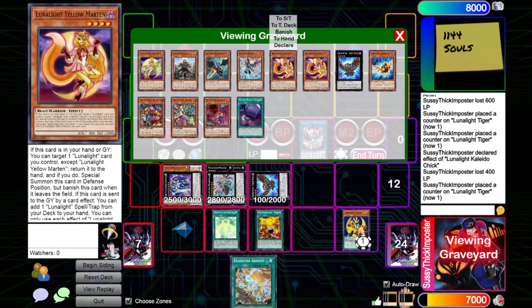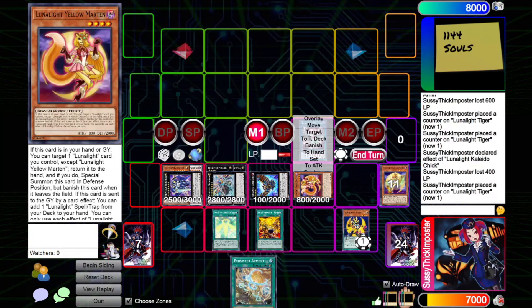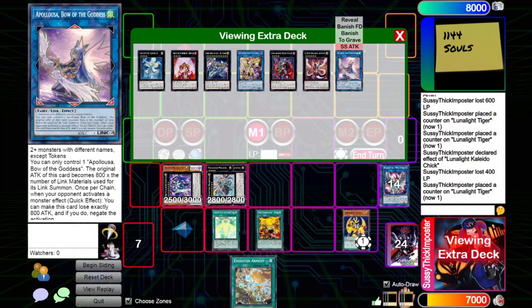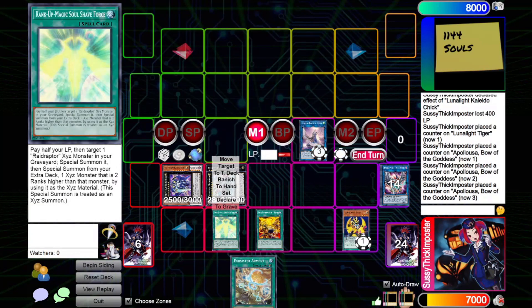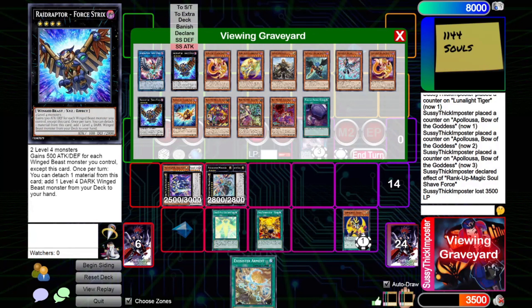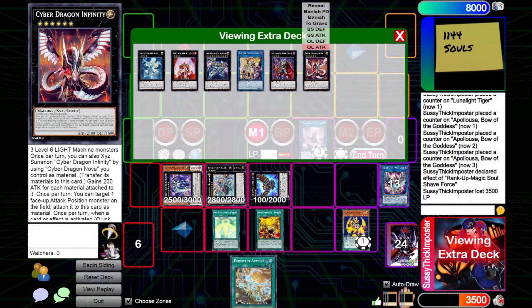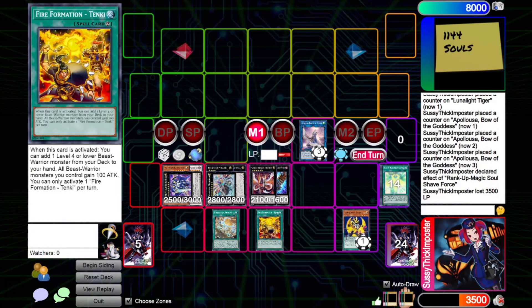Now we will go ahead and finally use Tiger for the last time this turn. And we will link these three away into Apollosa — one, two, three. And then we will pay half our life points. That'll allow us to summon back a Force Trix, which lets us go into Infinity. And then we'll set this and end our turn.